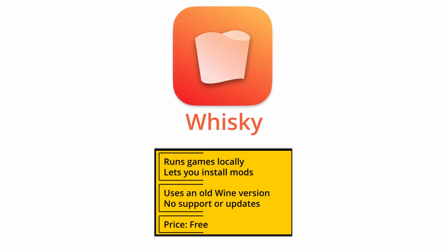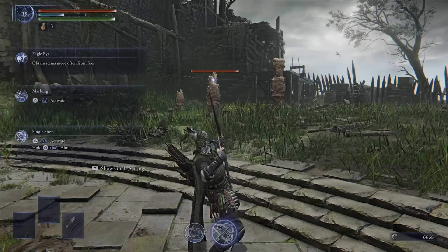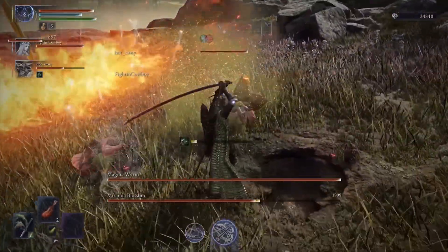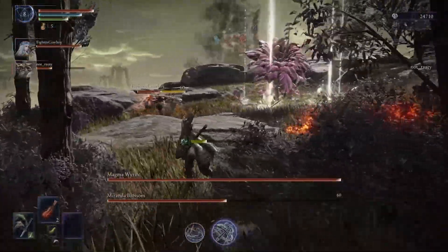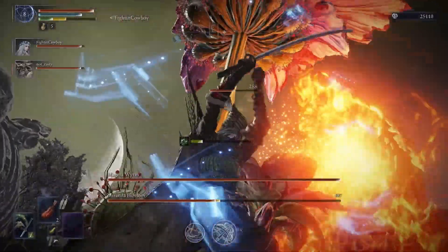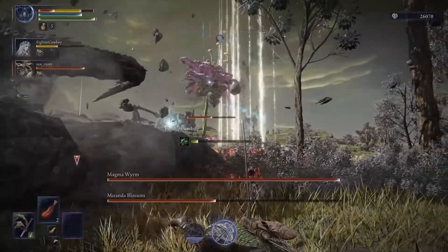Whiskey is Crossover's free but jankier cousin. It technically works on the same principle as Crossover, but it's no longer supported by its developer, and it's prone to encountering more bugs and errors. Honestly, its sole draw is its $0 price tag, but everything else about it is just worse. In the case of Elden Ring Night Reign, it actually works fine for the time being, but be warned — this is likely to change in the future as Whiskey becomes more and more outdated.